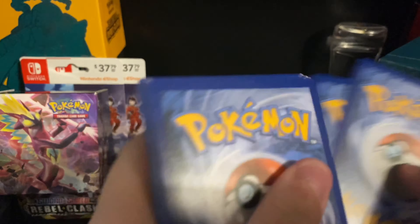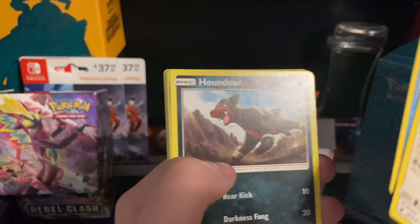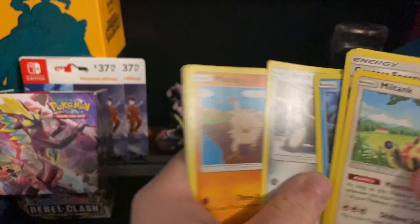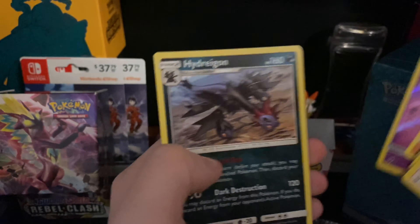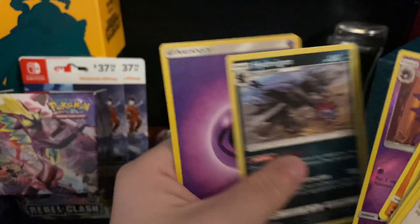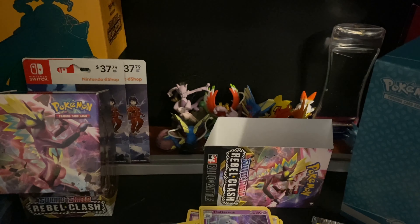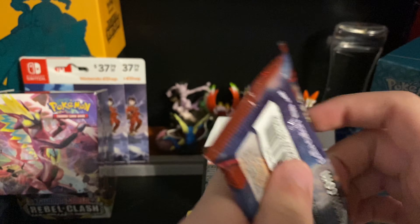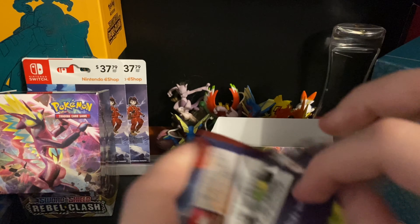All right — Miltank, Counter Energy, Piloswine, Houndour, Gastly, Corphish, Erin, Mankey — reverse holo of a Haunter, and a Hydreigon regular rare. All right, now I'm going to separate them. Open one more and then let's open the Suvali pack and hope for a Suvali GX — that would be amazing!